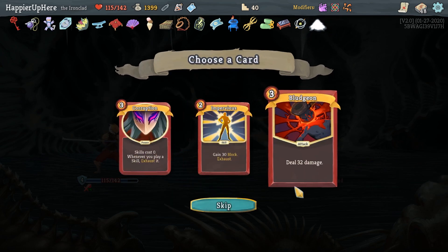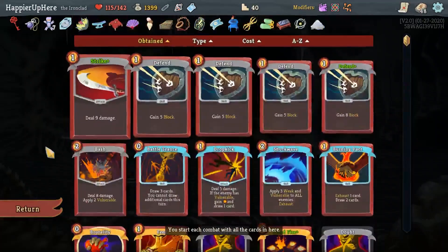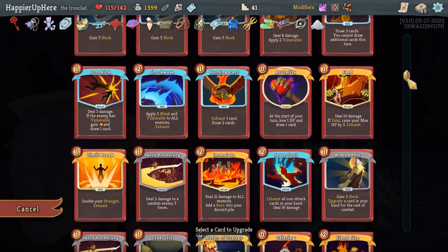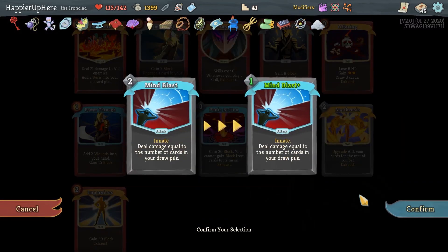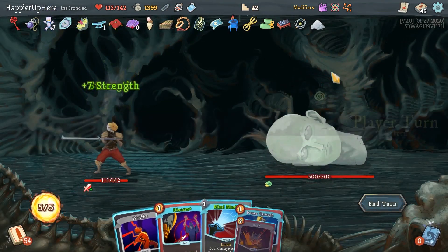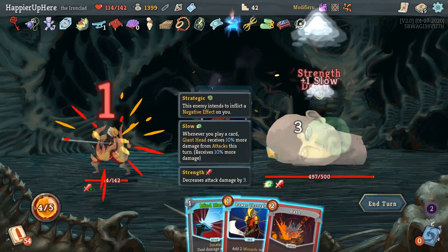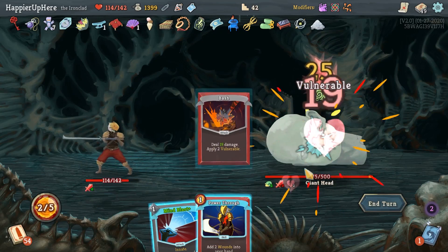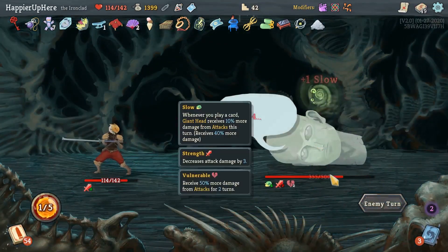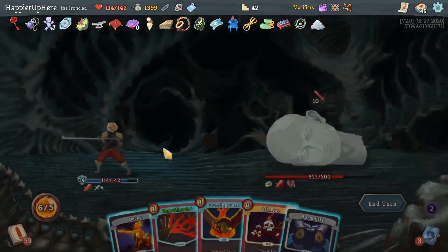We've got Charon's Ashes: whenever you exhaust a card, deal 3 damage to all enemies. That's really good for this deck in particular. I could take another Corruption — I have one right now — but I think Impervious is going to actually help me perfect. Probably don't need to heal here. Let's upgrade the Mind Blast — it's always in my opening hand anyway, might as well upgrade it. Giant Head — not attacking on first turn, very good. Let's do Disarm, then Bash. Might as well do Power Through — actually no, I'd rather keep the energy. And then Mind Blast for 120 damage — it also deals more than 100 damage, which is good.